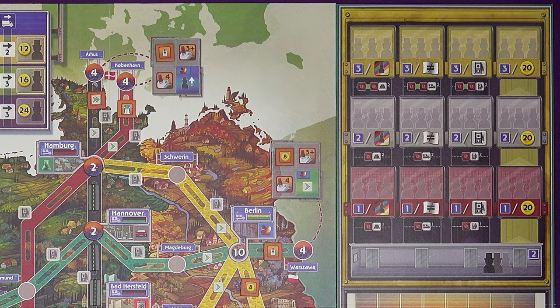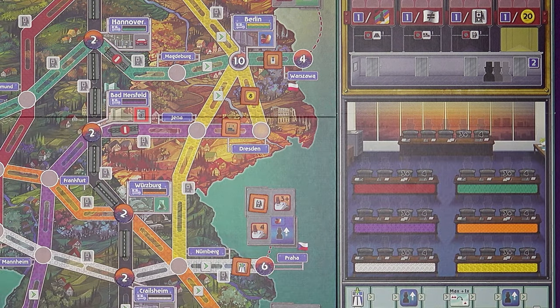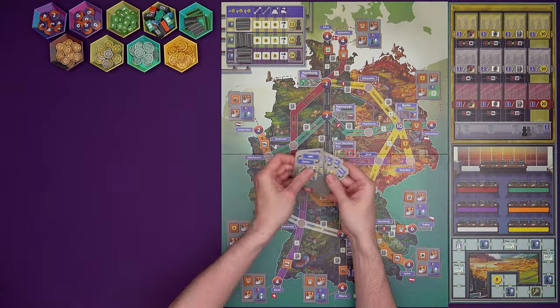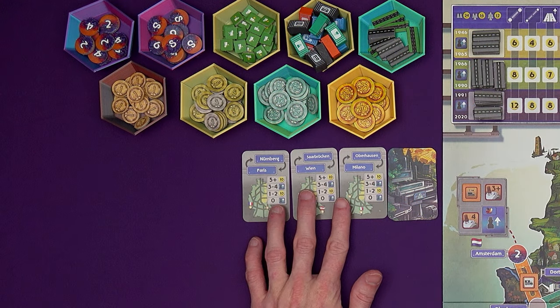The roadblock tokens are next and they are going to block off this eastern section. They're going to block off to the east of Hamburg, Hanover, Bad Hirsfeld, and north and east of Nürnberg. Now it's time for cards. Find the seven route cards, shuffle them up, and we want to reveal a number equal to the number of players plus one. Two-player game, I've revealed three.